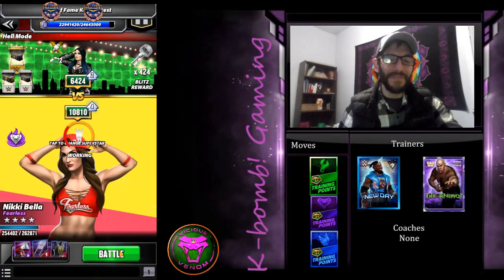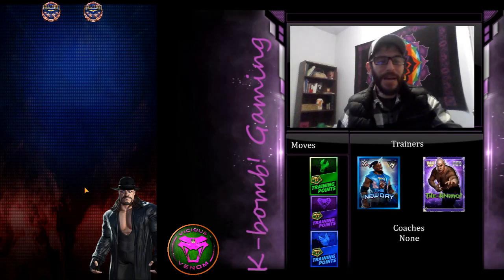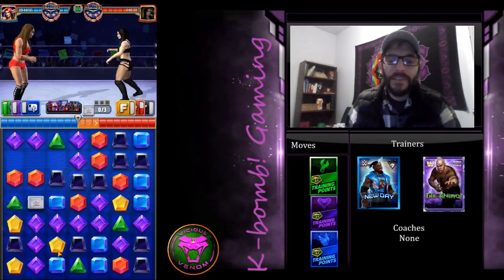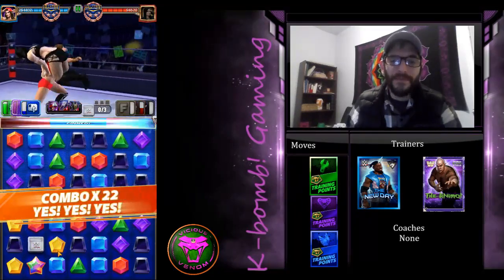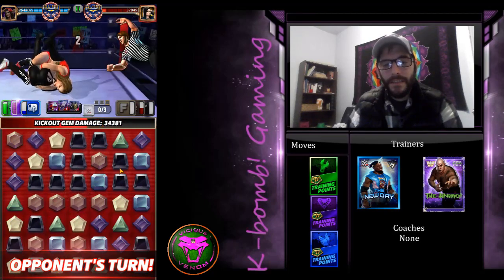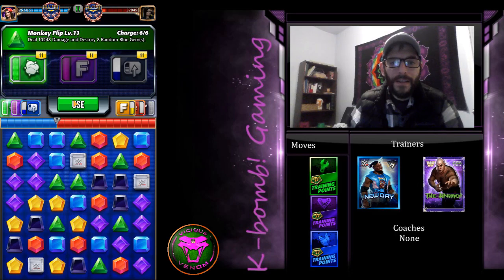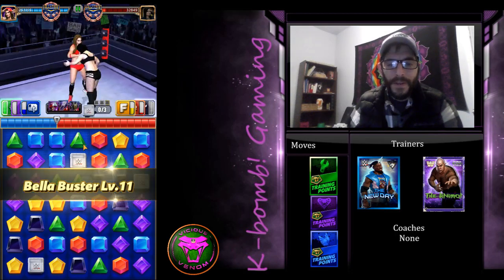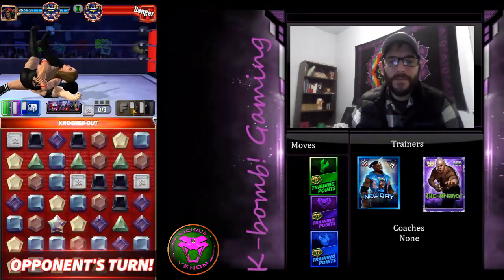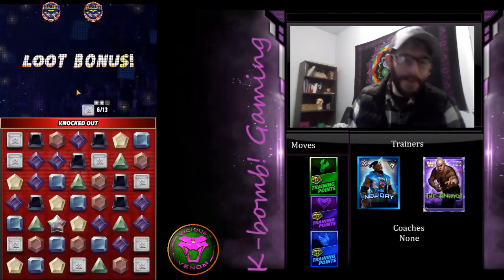Going up against Paige on node seven for 424 keys — keys, please! We do have a bunch of purple here and we're going to take it. Damn, 61,000 damage. She has her sub-move all loaded up, however I've got my finisher ready, fellas, and we're just going to smash her with it. One, two, three — and that's how you do that. That's how it gets done around here.